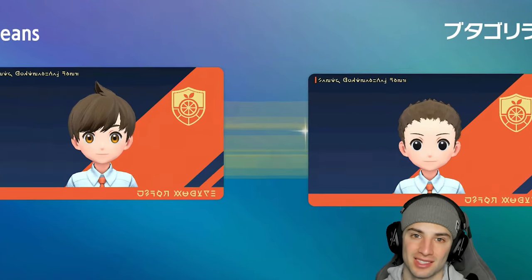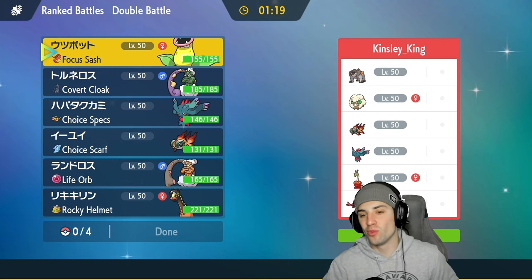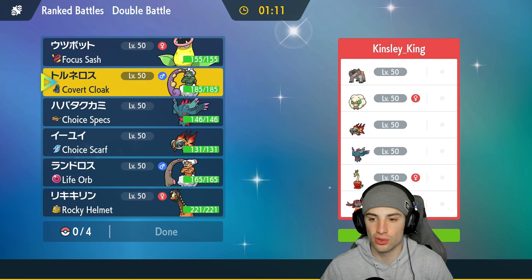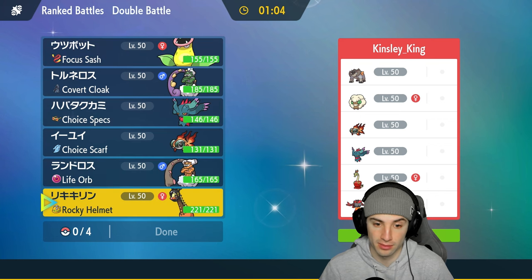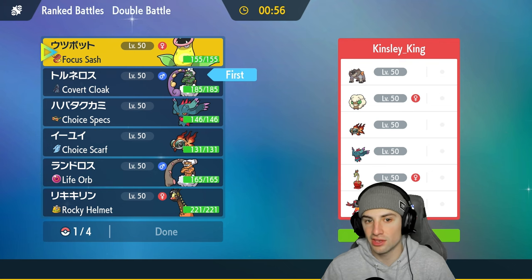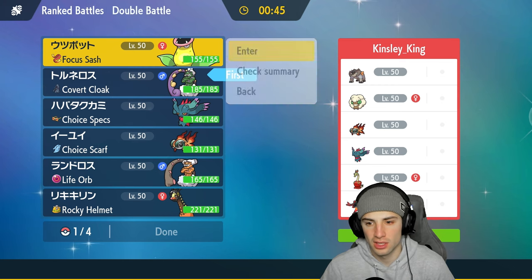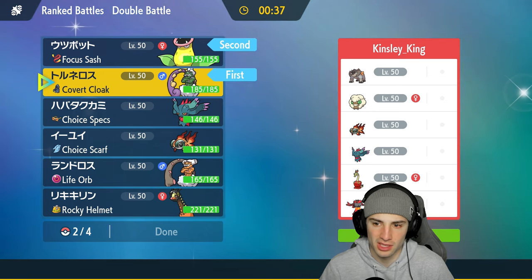Final match — going up against Hydrapple alongside Terrakion and Whimsicott. They also have Chi-Yu and Flutter Mane just like us, and last but not least they're rocking Incineroar. One thing I notice is their only weather control is Whimsicott with Sunny Day. I should just go into Victory Bell or my Sunny Day Pokemon. I'm gonna lead Tornadus and Victory Bell — if they lead Terrakion and Whimsicott I can just Sunny Day or Tailwind and put Terrakion to sleep.